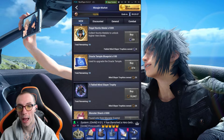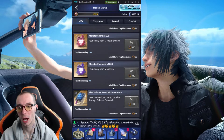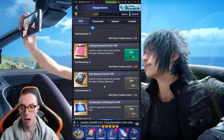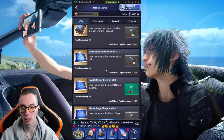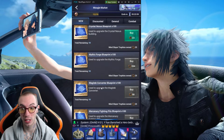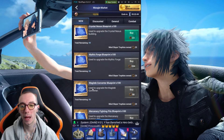Under this they got a new tab, and every 24 hours when this refreshes there's new stuff in here. They've been adding some new stuff and switching it up. You finally get the Elite Defense Research Tombs. We got Commander Hall Blueprints, Crystal Nexus Blueprints — I don't think we had that before. Mythic Forge Blueprints, Magitech Converter Blueprints — we could not get these blueprints for the Magitech Converter ever. I was waiting so long to upgrade my Magitech; I think mine was at level two. And now we can finally upgrade it and get it at a decent level.